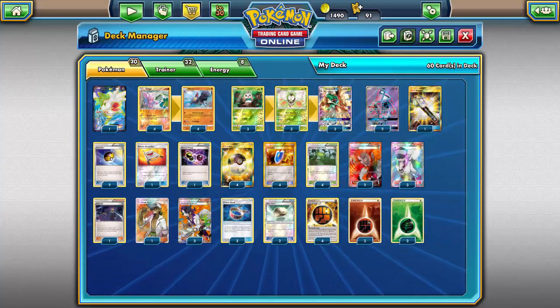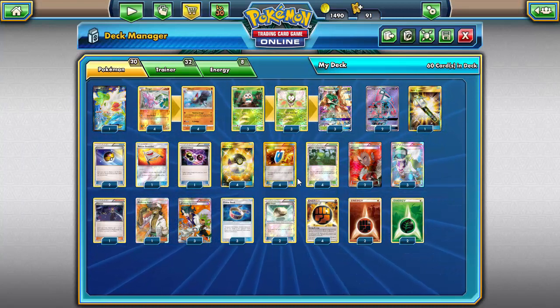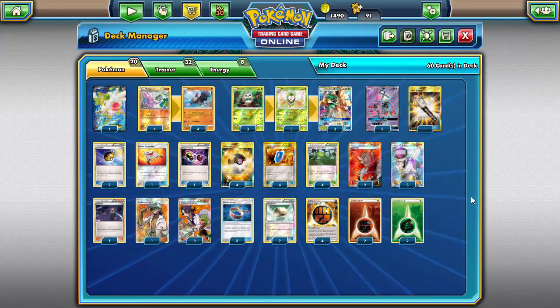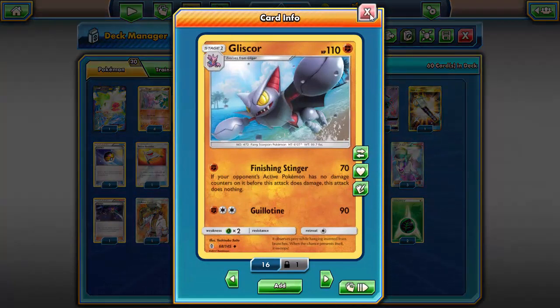What's going on guys, Sticks here with the Token Minorities bringing you another deck on Pokémon TCGO. Today I'm bringing you a very — you know what, I'm not even going to call it fun — this is just a horrible, horrible deck. But it's kind of a cool idea. It's centered around Gliscor from Guardians Rising with Finishing Stinger. We're just going to try to set this up to do damage whenever possible.